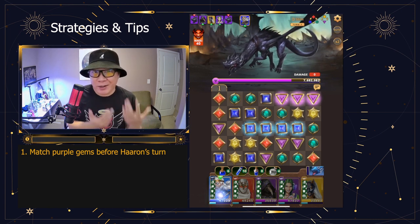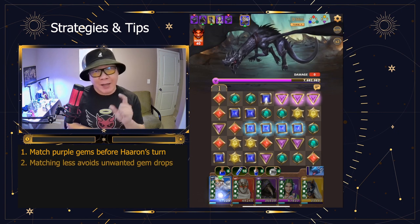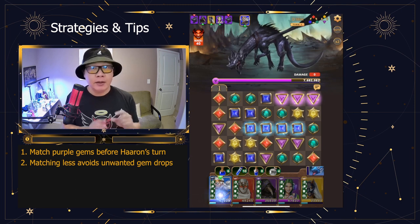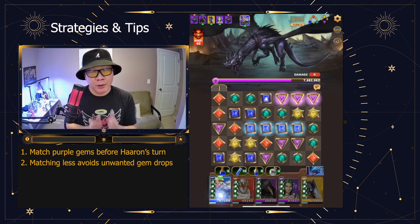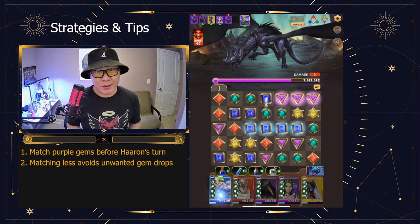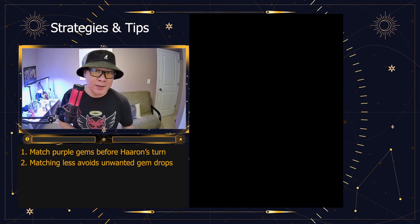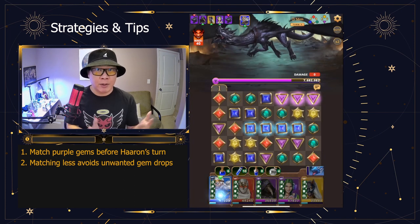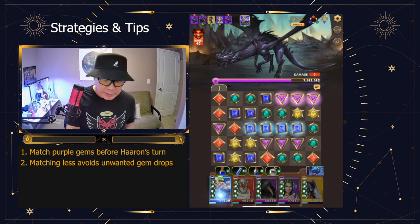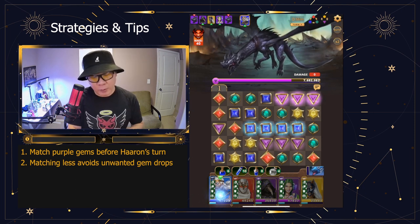There are some situations where you want to forego matching gems so you can avoid drops. There's a concept I learned from playing Othello where less is more — if you match less, then fewer gems come down. There's less variance to the board, so fewer unexpected things happen. Sometimes if you match a lot of gems, the board drops and there's all kinds of matching going on, and then the dragon ends up with a bunch of gems to match where you may not want that. In this case, we do need to get rid of these two batches of purple gems.